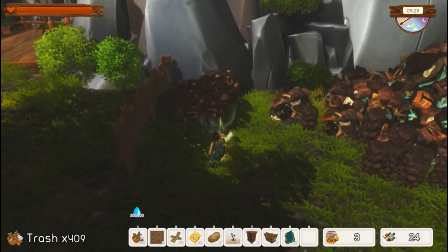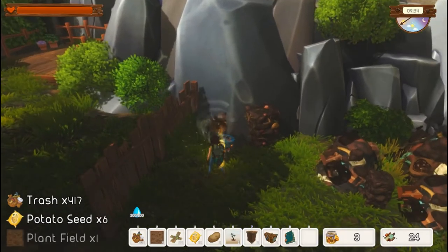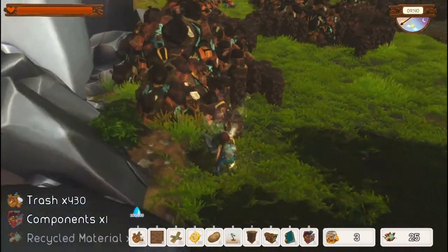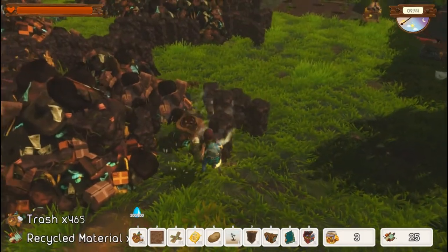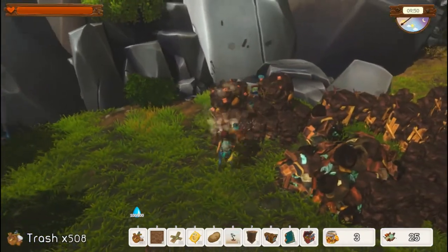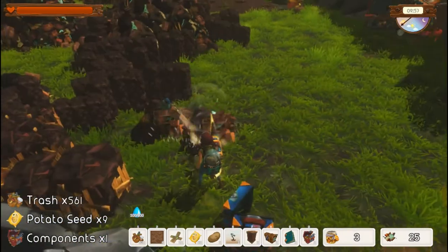Over here you can see little plant pots and seed packets — these will give you seeds. We got some more potato seeds. There's another chest — we got some components and recycled material. We'll just keep cleaning up and collect this first little area to start with.